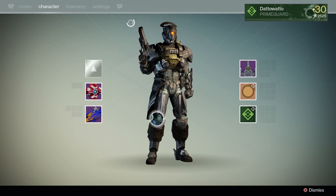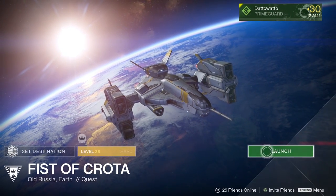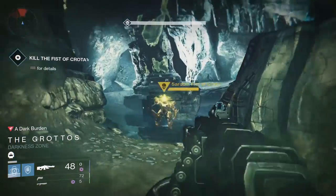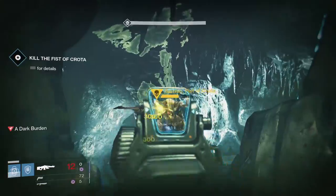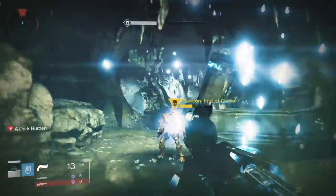To start, you'll have to talk to Aeris to pick up the first quest, which will send you to Earth to destroy the Fist of Crota. This is a pretty short mission with a more challenging boss than you may be used to. The debuff, A Dark Burden, prevents you from using your vertical movement skill at all. The Fist of Crota has also learned how to use the sword's super ability, meaning you'll need to be quick on your feet.